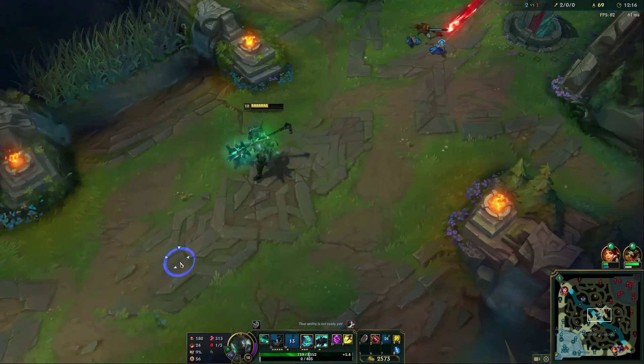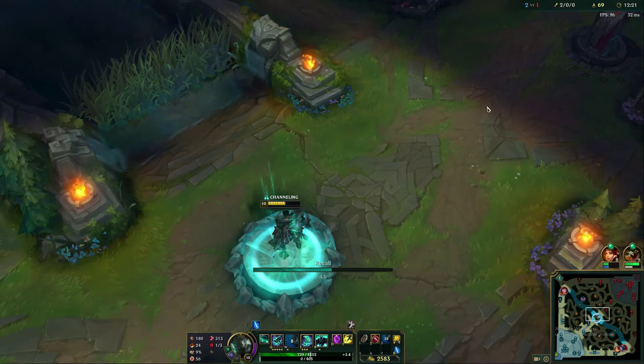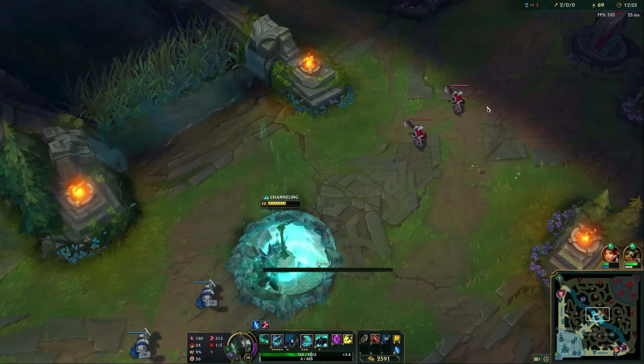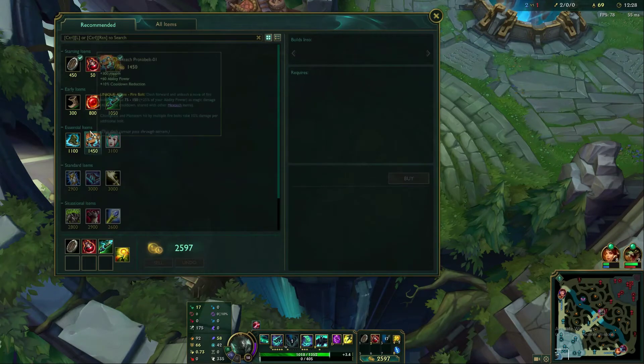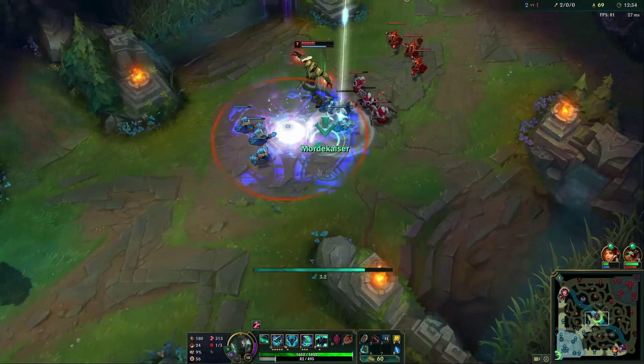Let's go back to base. We're going to try and finish off one of our first items, and we'll come back and do one more ultimate combo so you guys can see how to use that. We're going to finish off the Hextech Protobelt, and we'll also buy our Mercury Treads. For speed's sake, we'll TP back to lane.